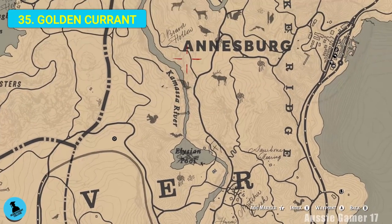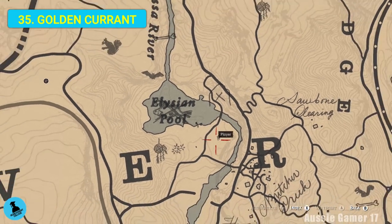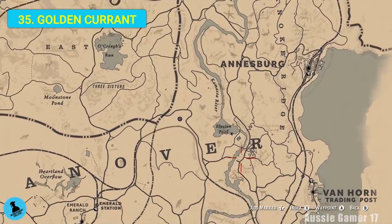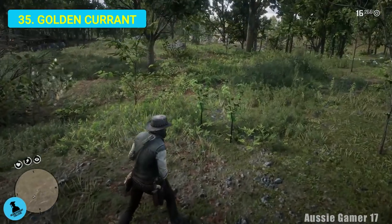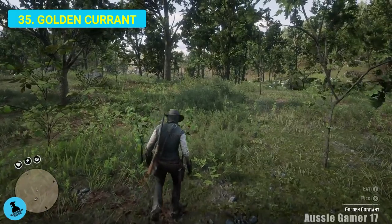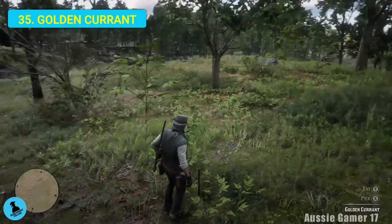We've just moved a little bit further south from our last find. Head past Elysian Pool and we're in between the E and the R in the word Hanover. We've got golden currant - I had a little trouble finding this one because I don't think it respawned from last time.